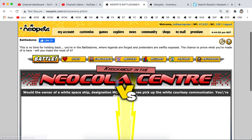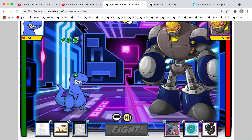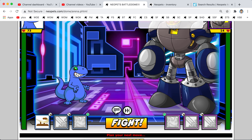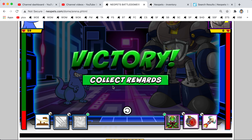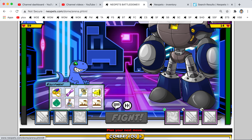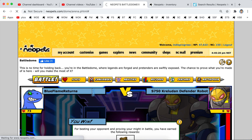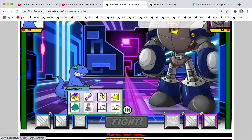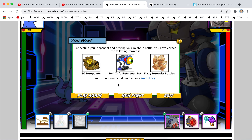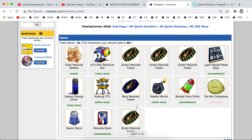No items. Come on. No items, come on. Another token — it was like mass token day over here, oh my god, record token day. Almost at our item limit. I believe we are at our item limit: five tokens and a code stone.